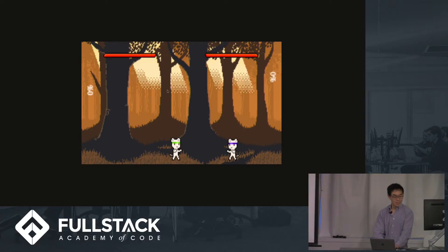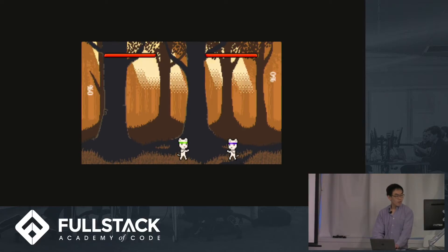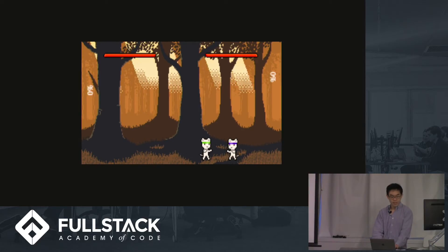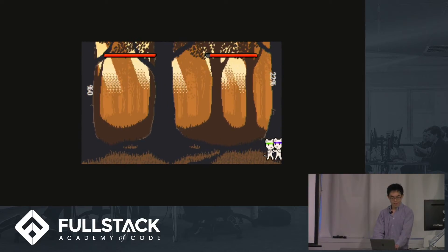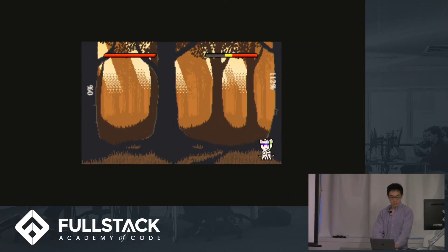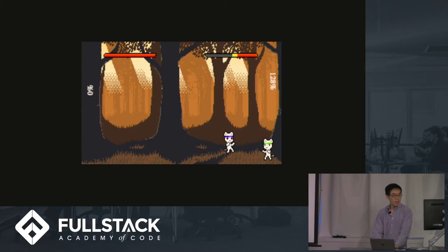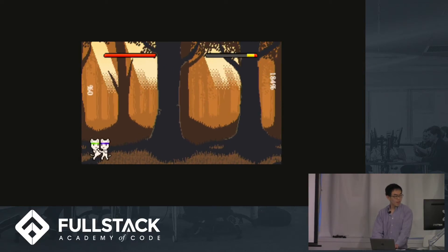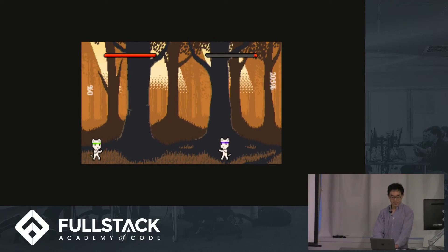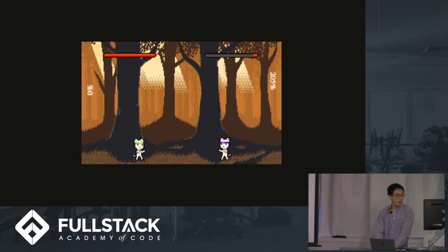The mechanics of this game are really simple — they're a hybrid of many different types of fighting games. You have a health bar that shrinks when you take damage, and when your health is gone, game over. But you also have a capacity bar on the side which keeps track of how much damage you've taken, so the more damage you take, the further back you get knocked.